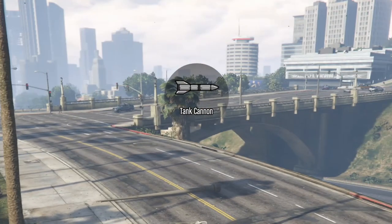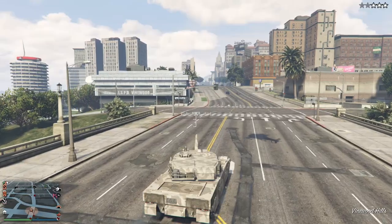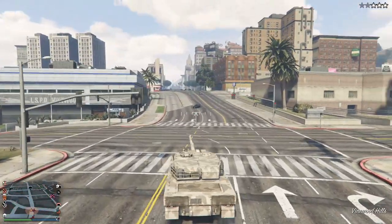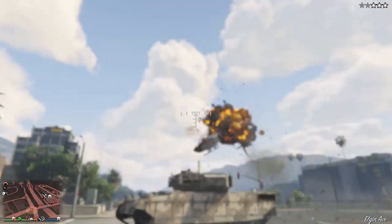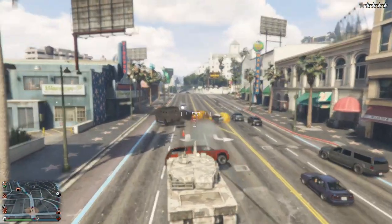You can only shoot out the tank cannon. As you can see, there's something like a machine gun, but you cannot use it — it's only there for decoration, so it's kind of a waste really. You can shoot at any angle; it's not like you have to look straight — you can look up and down and shoot.